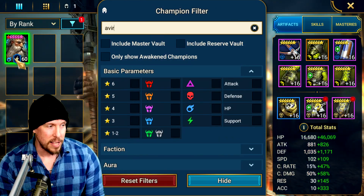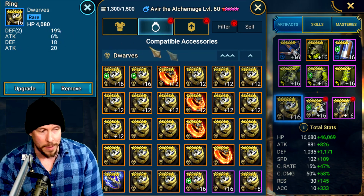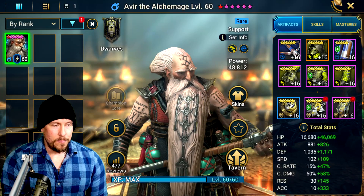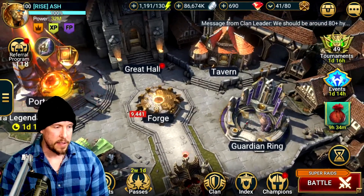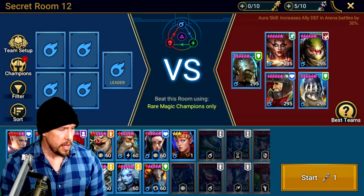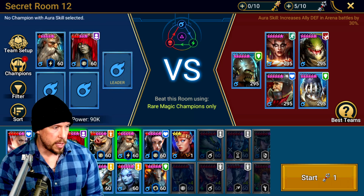Personally, I would use him with accuracy on the banner, HP on the ring and amulet, HP percentage on gauntlets and chest, and speed on the boots. I'd use him in Ice Golem for progression — he keeps your team topped off and alive with nice debuffs, and can land decreased speed against the Ice Golem himself. In Faction Wars, absolutely — you can use this dude at level 50 and get away with it. We're about to try Secret Room 12, the hardest Secret Room — magic rare magic champions only. For blessings, HellHades recommends Survival Instinct or Faultless Defense; I'd personally go Faultless Defense.